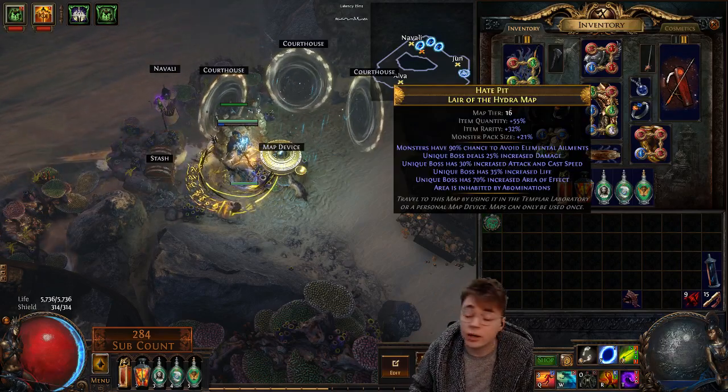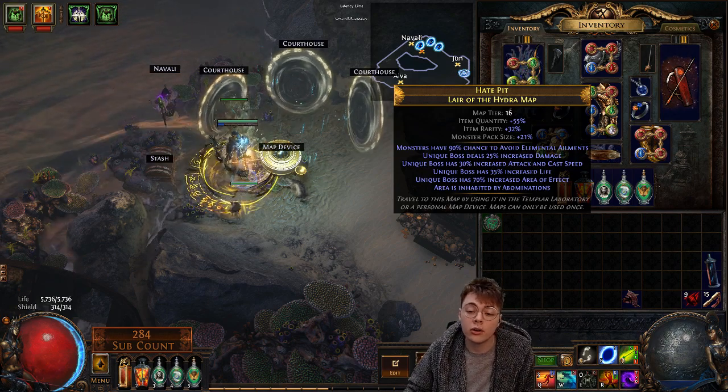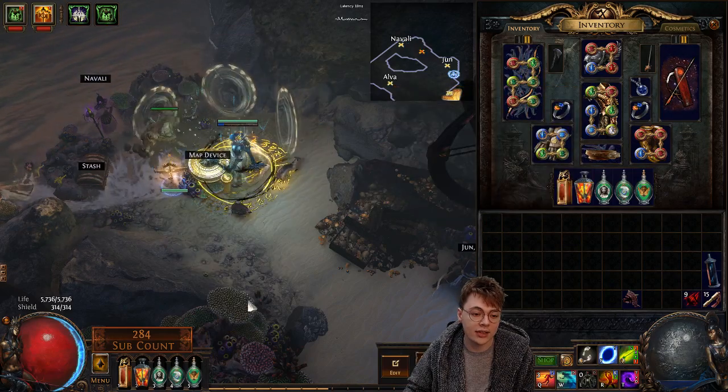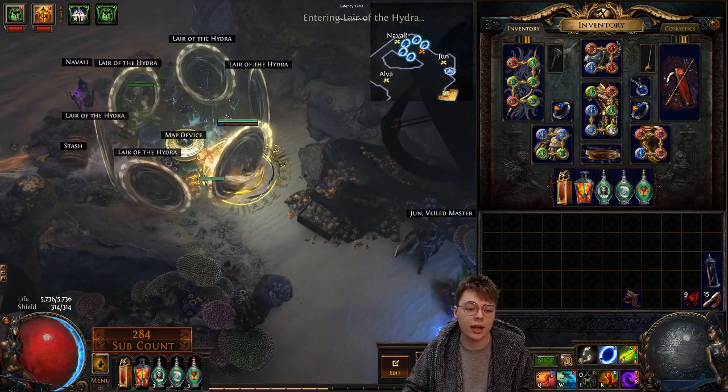Hey guys, Tuckett here. I'm really tired so you get to enjoy me in a dressing gown. I'm gonna show off the build I'm currently playing: monster life, monster attack speed, monster AoE Hydra in a league which has stacked haste. This is gonna be really messy, but I just want to show off what I'm playing and I'll start off by showing it in action.